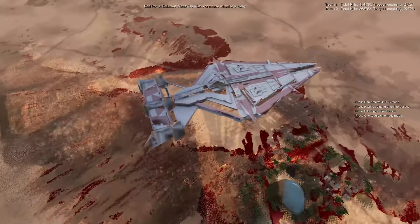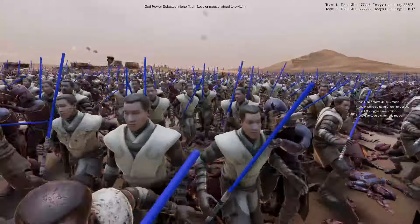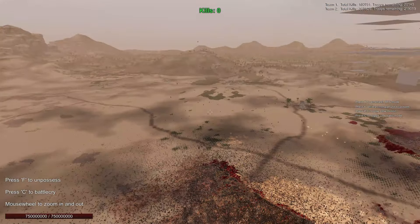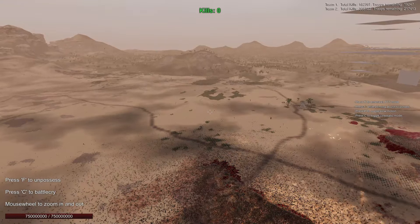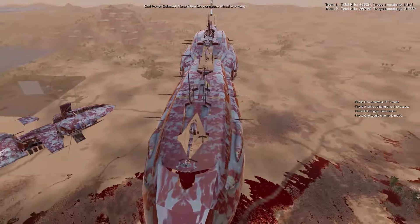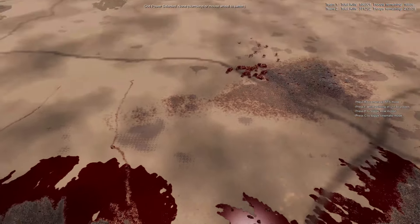I wonder how much health these massive ships have. Whoops — these are the new Jedi units, by the way. I think they're new Republic Jedi. Can I take control of the Venator? Holy cow — how many zeros is that? Does this thing have 75 million health? Oh my god. This one's dying, but it has — is that 1.5 billion health?